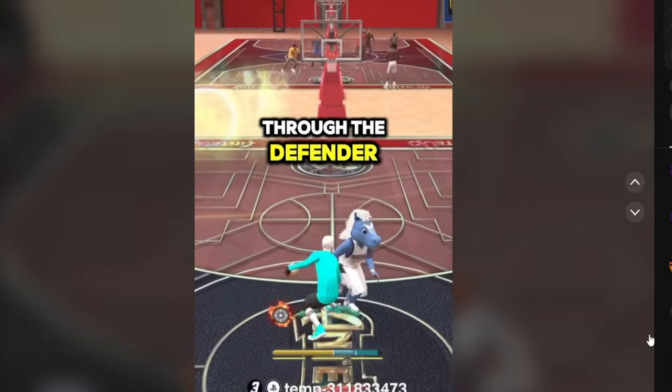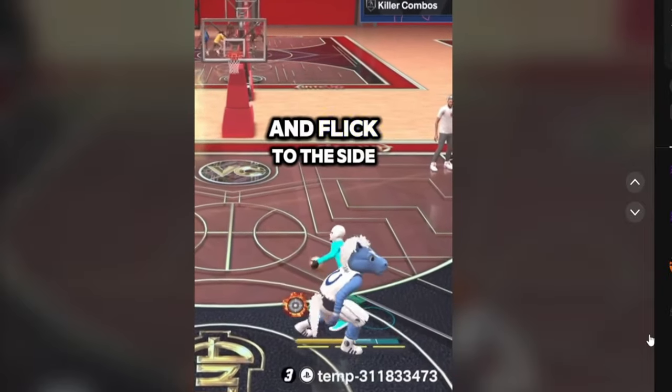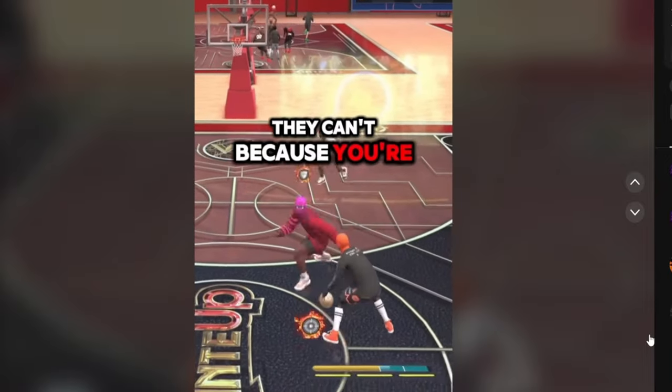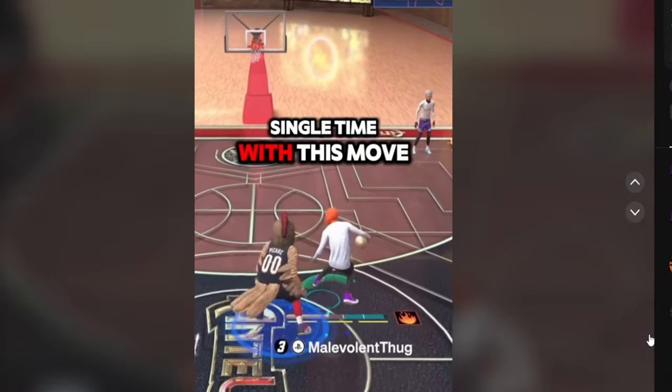It literally goes through the defender. I can't believe they would put something like this in the game. All you got to do is just hit R2 and flick to the side and flick down. And if they press you, they can't because you're right around them. It's an easy three. I use it all the time.